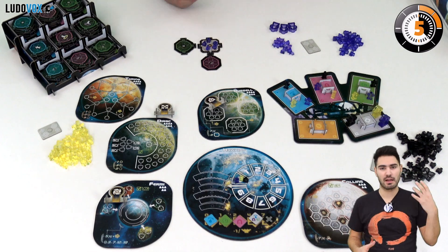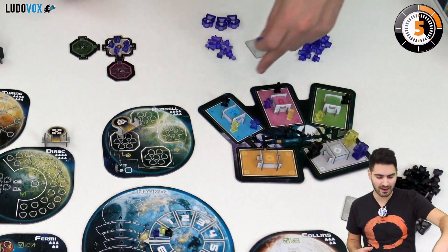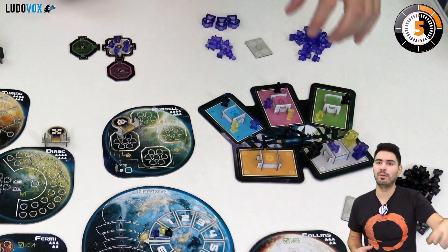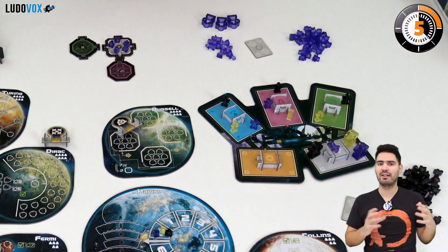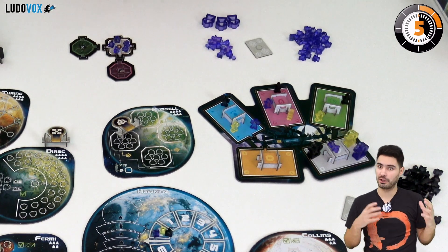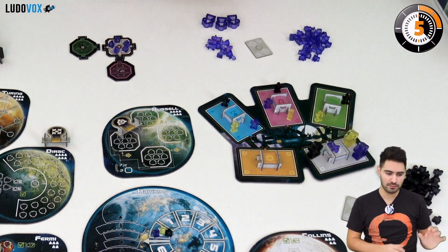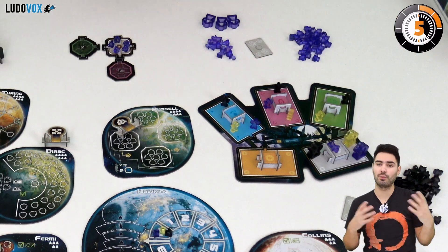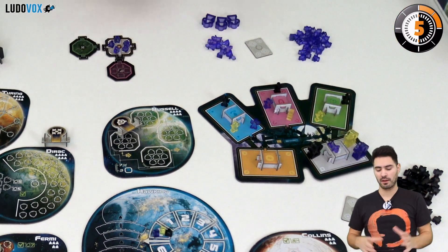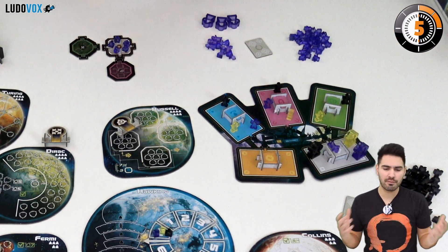A player turn is based on five actions. First, you choose an engineer, move it to another tile, and place it on the action stand. When it's on the action stand you activate that room and get that action, but every player also gets that action depending on the workforce they have in that room. We count up action points: robots give one action point — they are engineers that do not move. Engineers also give one action point and chief engineers give two action points. So in this case I have three, yellow has two, and black has two. I perform my actions, then we go clockwise resolving the different actions and everyone gets their turn.